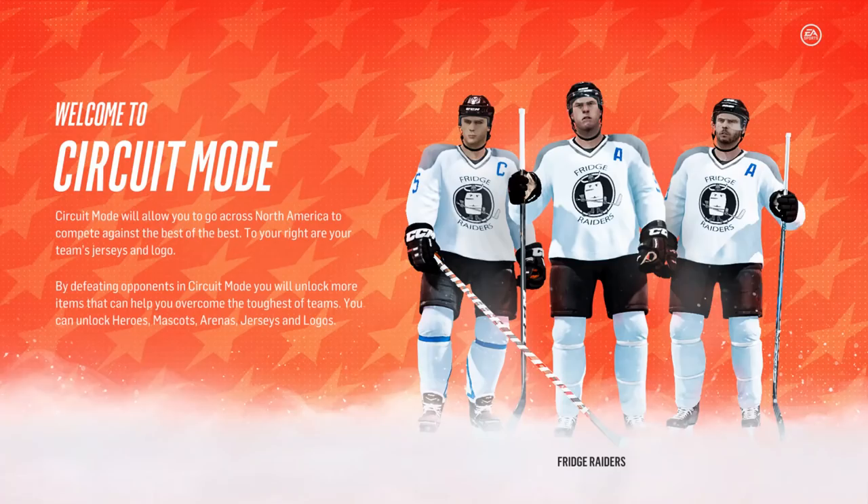I'm so excited, I really am. I wish this was in the beta but that's okay. So these are the Fridge Raiders. Some of these guys are custom teams. By defeating opponents in Circuit mode you unlock more items to help you overcome the toughest teams — heroes, mascots, arenas, jerseys, and logos. So I guess we start out as a certain team.